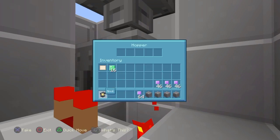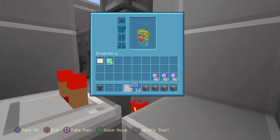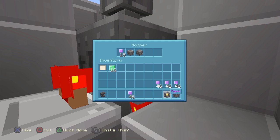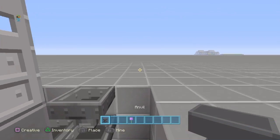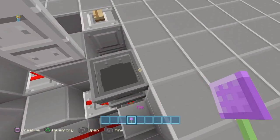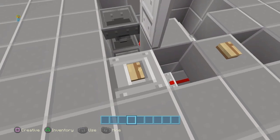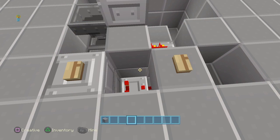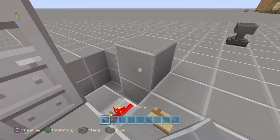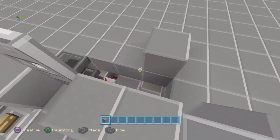Then name the final piece of cobblestone whatever you want, with a bit of space in it. Name your key item — the password — whatever you want. Mine's going to be T-5-6. Then go to the bottom hopper, the one the comparator is coming out of, and put 18 pieces of the password items and all the cobblestone in there. Grab just one key item.